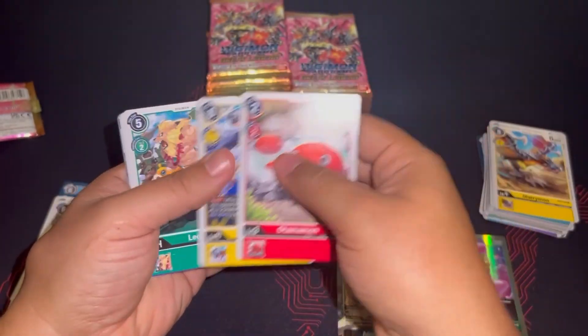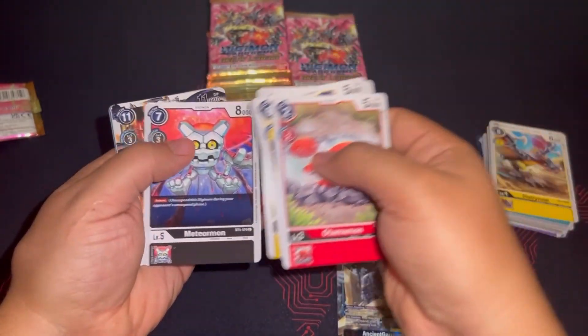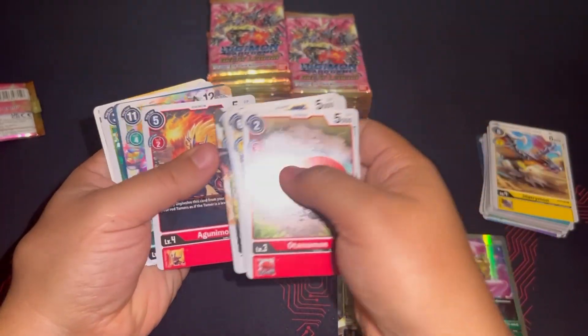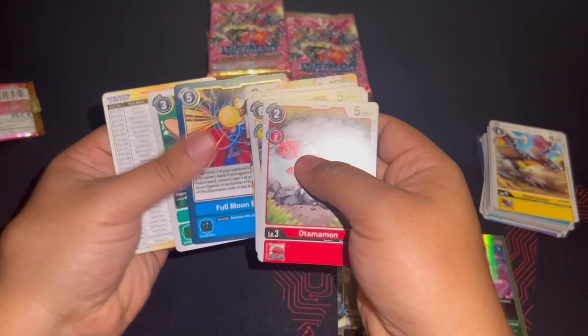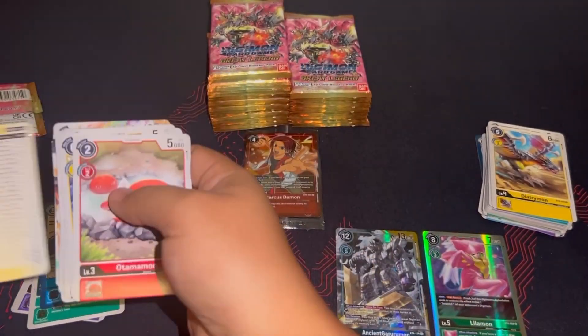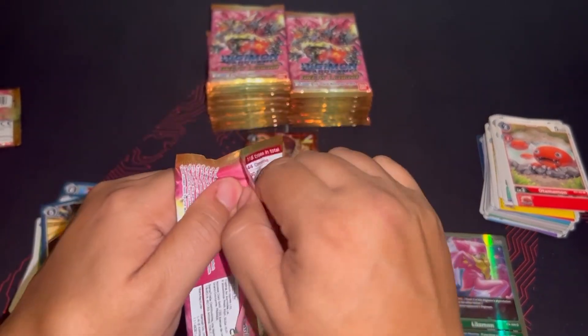Another Petitemon, Leomon. Falcomon was in rookie rush decks. Oh my god — Agunimon! There it goes — Agunimon with the hybrid for game. That's where it all started in BT4, hybrid for game. And Lobomon for game for blue.